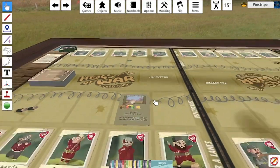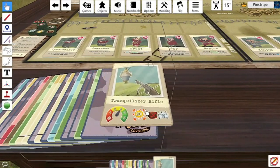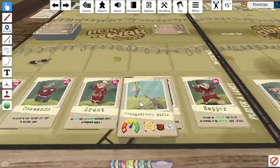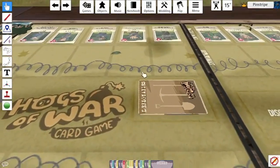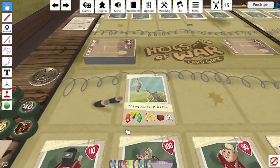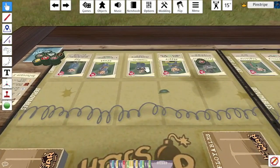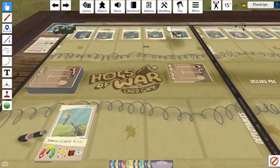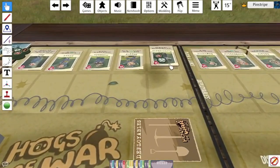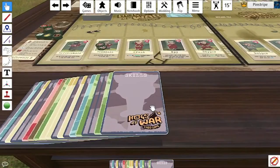Next up is the Tranquilizer Rifle, which has a range of three — pretty powerful. It does 20 damage but also applies a stun token to the enemy pig you're shooting at. Just as it does in the normal game, if the player you're playing against wants to use their pig, they would have to remove the stun token and basically lose their turn.